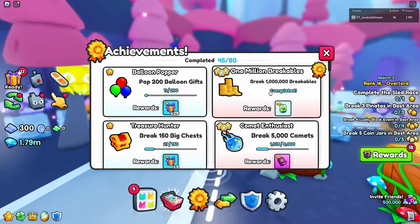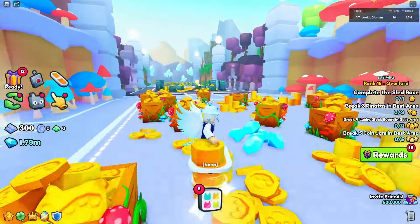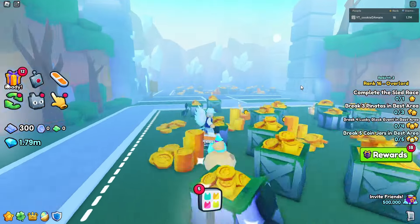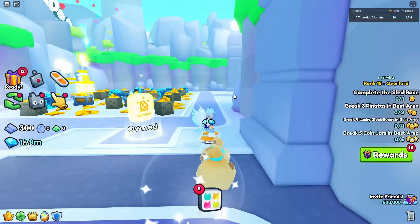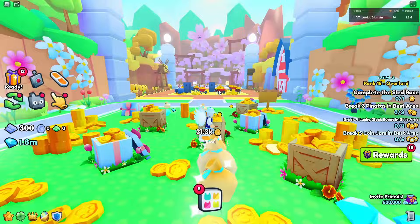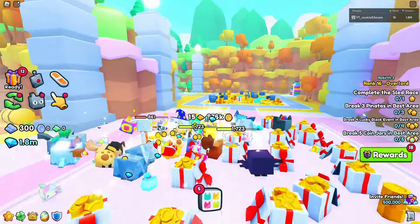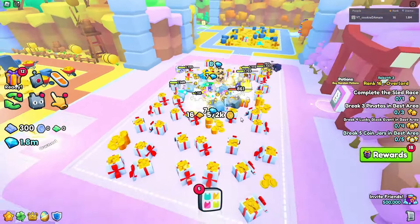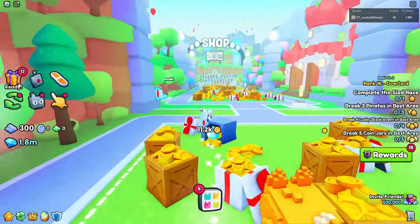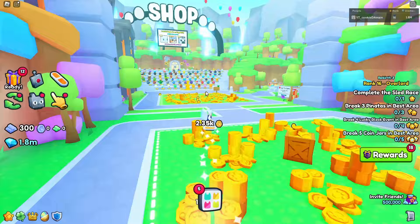Next is the breakables achievement. If you want to break breakables fast, go for lower areas because they break faster than newer areas like area 99. I would not AFK grind breakables in the best area because it's hard to break them quickly. You can probably complete this achievement in a day or so by grinding a lower area, but it took me forever because I broke all mine in the best area.